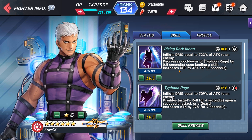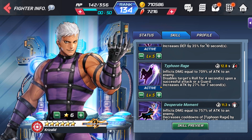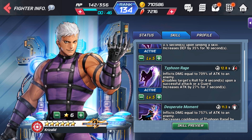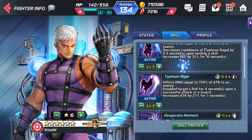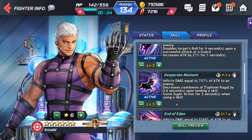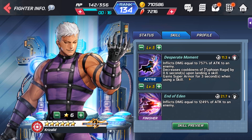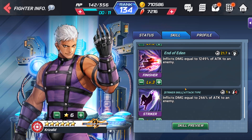His skills: the first inflicts damage and decreases cooldowns of Typhoon Rage by 0.5 seconds upon landing a skill, and increases defense by 35% for 10 seconds — that's really good. This is the Typhoon, the one that gets the cooldown reduction. His other active skill inflicts damage and disables the target's roll for 4 seconds upon a successful attack or guard, and increases attack by 27% for 7 seconds. It's a blast skill. The third one inflicts damage, decreases cooldowns of Typhoon Rage, and gains super armor for 3 seconds upon using a skill. His skills are pretty nuts. His finisher and striker just deal damage.